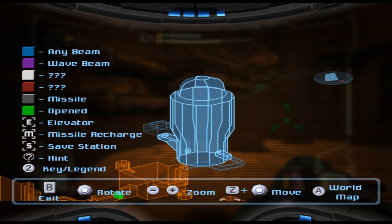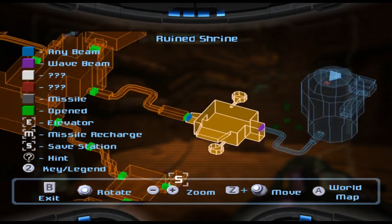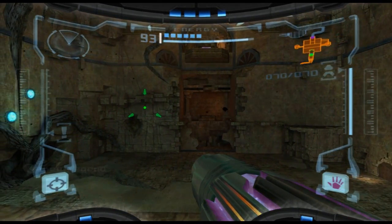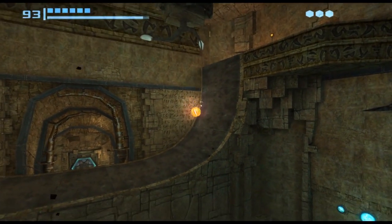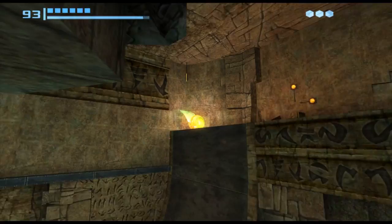There's a section over by the Ruined Shrine which we couldn't get to before. I think the Ruined Shrine is where we got ourselves the charge beam before. So we're going to go pick that up now. A bit more exploration for us — we're in the Ruined Shrine. We can get up the side now because we have the ability to get up half pipes, thanks to our boost ball upgrade.